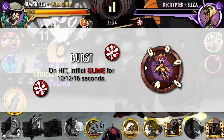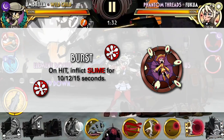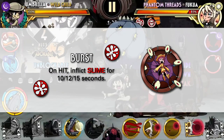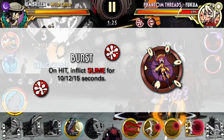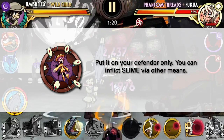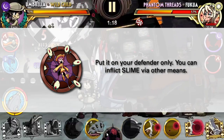Next is the Burst which inflicts Slime — a very simple special move, nothing too fancy or crazy. Slime is a very prevalent debuff for Umbrella and this time around it can stack. Unless you're playing Comp, this is not a move you want to use on your offensive variants. It's a Burst, so give it to your defenders instead.